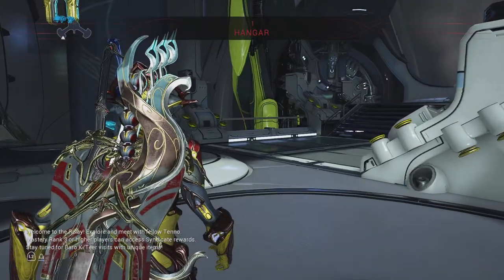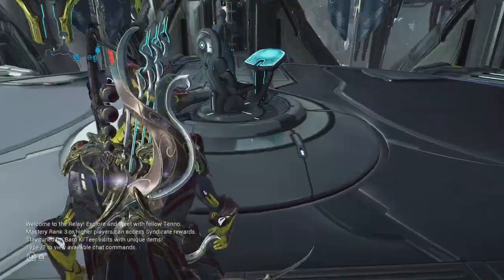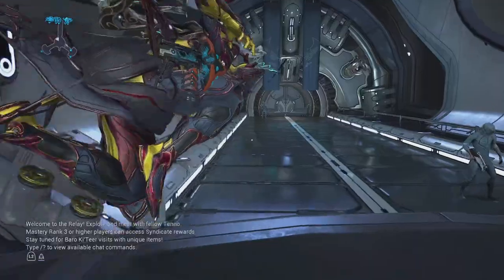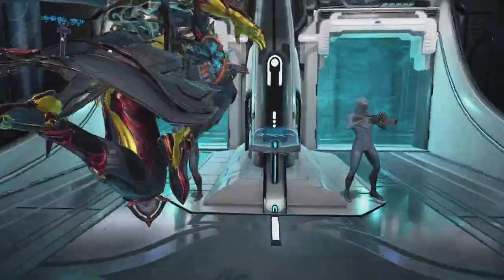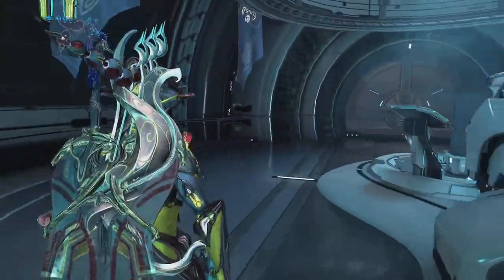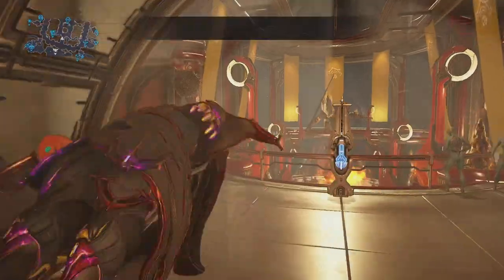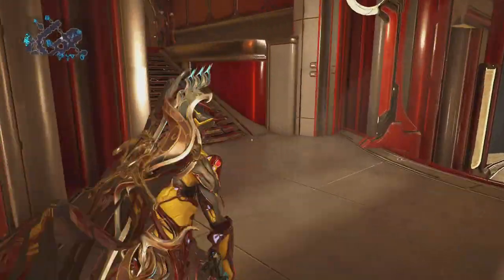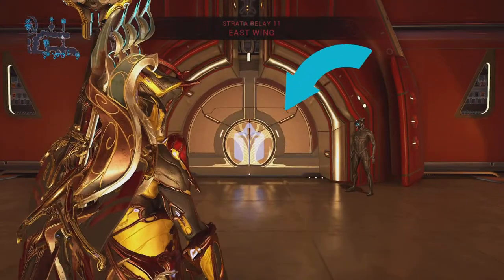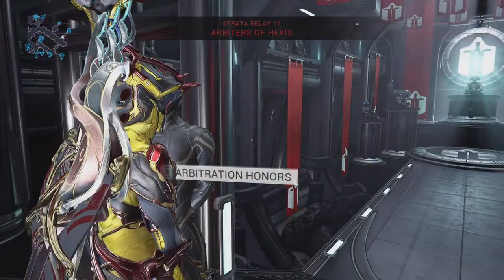Now that we've arrived, just follow my path. We want to make our way to the Arbiters of Hexes. Come up here — you can use that ramp as a reference — and Arbiters of Hexes is just here on the left. Go through this door and there it is — the symbol for Arbiter of Hexes. You'll get the prompt when you walk in: Arbiter of Hexes.